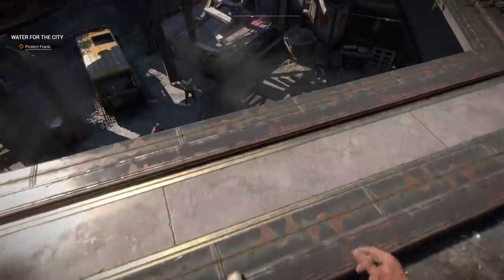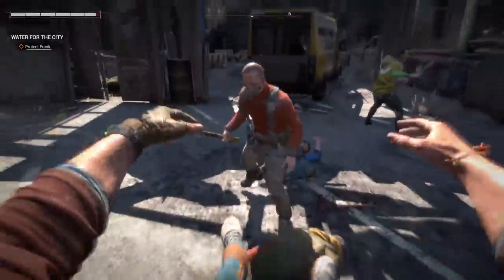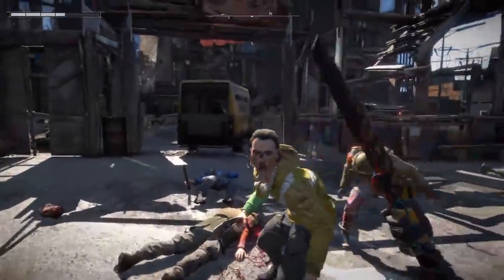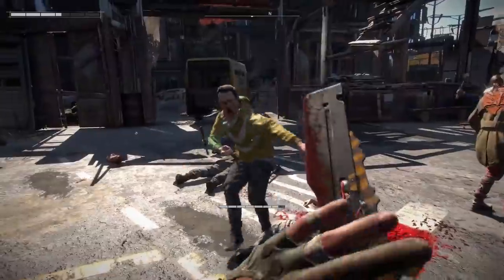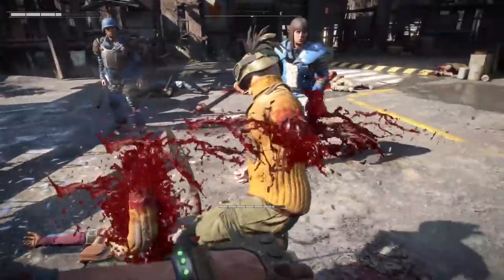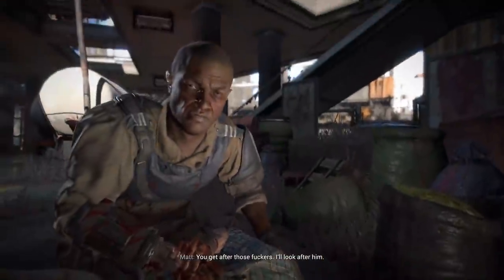I thought Dying Light 1 had some super good systems. It didn't come together for me as fully as I would have liked, but I'm hoping we're able to achieve that here with 2 because it is visceral as all heck. Weapon modding makes a comeback in Dying Light 2 — we have a modded weapon. Everything is super intense as you'd expect. It's crazy that they're going to combine this combat with an extreme emphasis on storytelling and choice, because if they can put all that together...